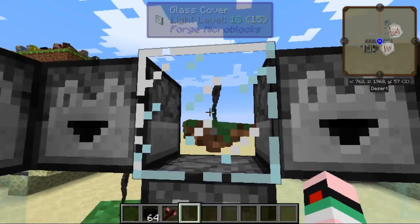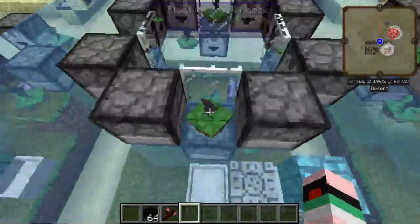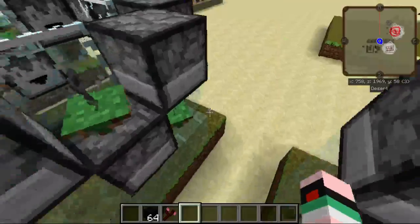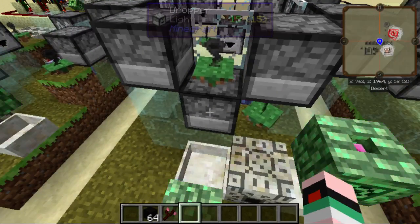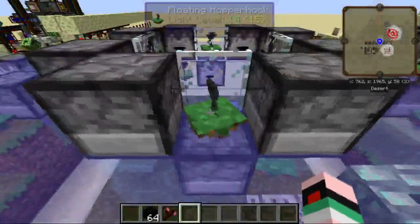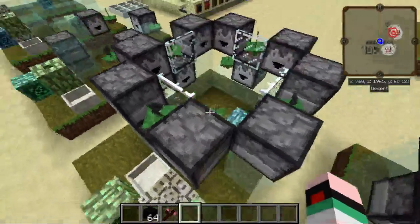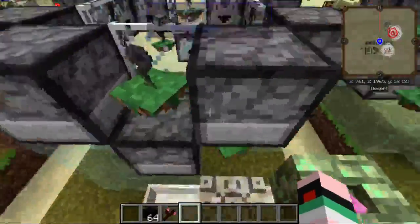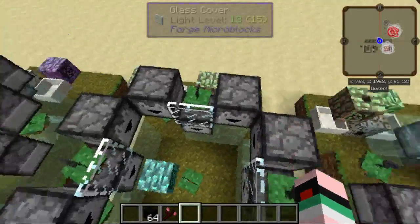Very important are these glass covers here — I'll explain why in the next step. These droppers are in a very particular setup because droppers next to each other will pass a signal to each other if they get a redstone signal. Since you need to only use one wool at a time, it's important to spread them out like this. This is the most compact form I could figure out so that they wouldn't intermingle signals.